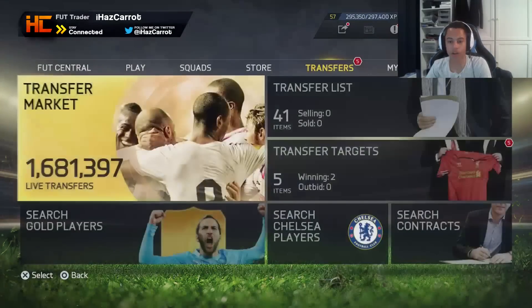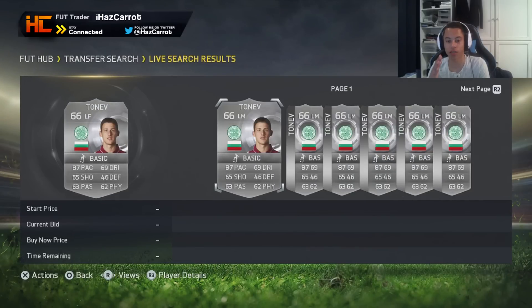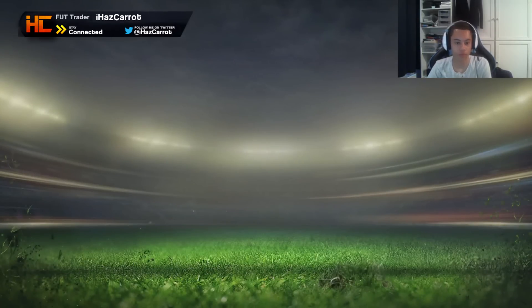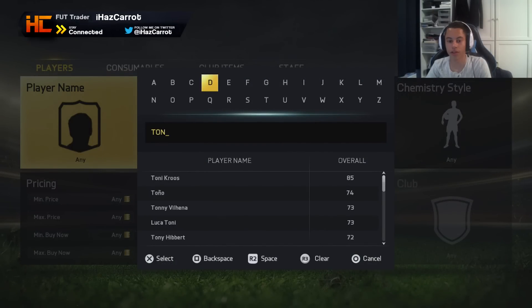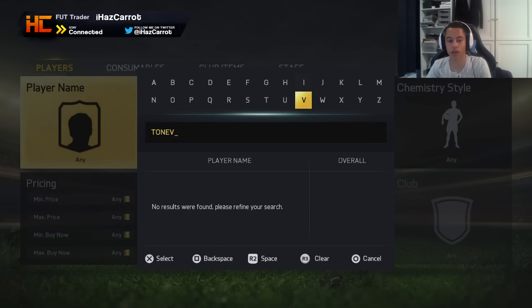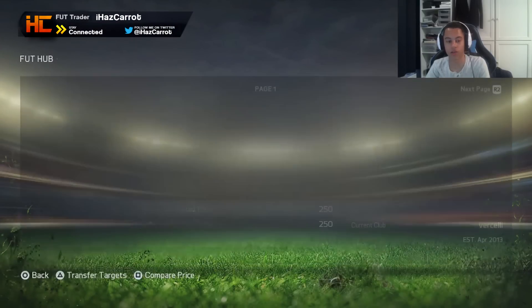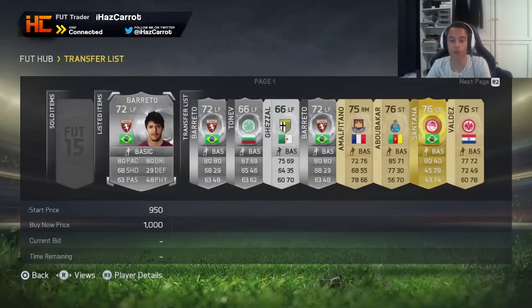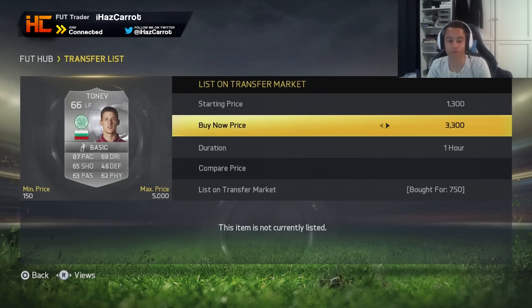I also picked one up early which was a really good deal. Just search again left forward to pick more up. There's this guy Tonev - compare his price. His default is left mid which is about 300 coins, so I'm going to pick up his left forward version and check his minimum buy now. I'm going to search him up to see what his minimum buy now is. His defaults are left mid - checking him as left forward and there's none listed, so we can list him for whatever we want. I'm listing for about 1.2k so we're going to be making about 500 coin profit there.